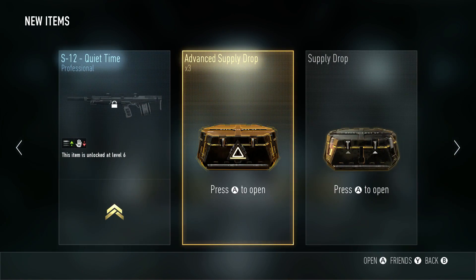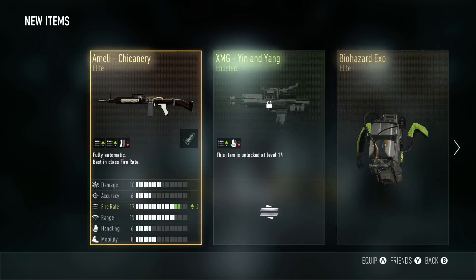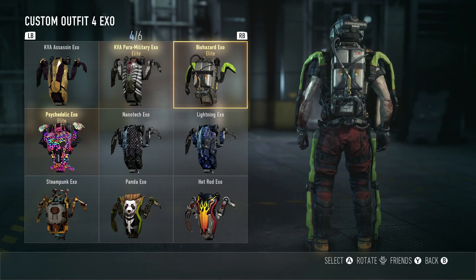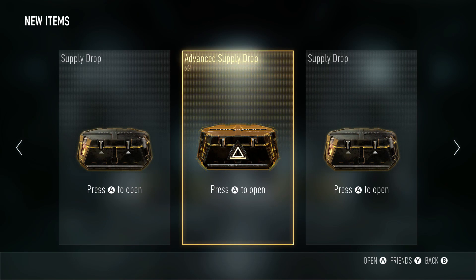Let's go! Oh look at that — a double elite! We got the MLH Connery and the Biohazard Exo. Let's see this thing — oh my gosh, it looks really really cool. I'm not sure how the jetpack even comes out of that, but let's keep opening.